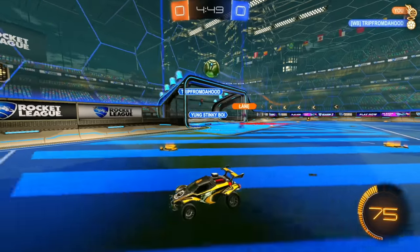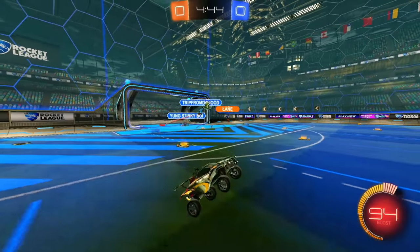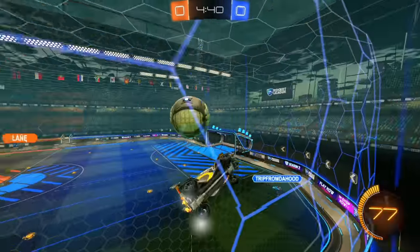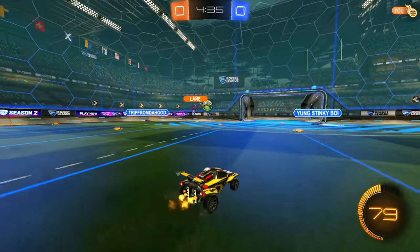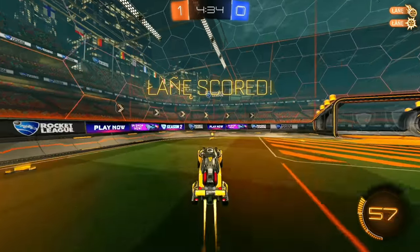Go for a shot, good save. Let's pop it off the backboard, see what happens, see if Lane can come in. Try to make a challenge, which works. I should beat the opponents to this touch, so I'll just pop it off the backboard again. Just pulling the backboard with shots so far. A bit of a miss - nice, good finish. So far, just pressure off the backboard is doing really, really well.